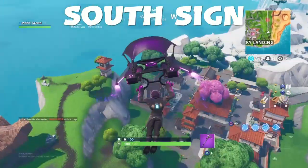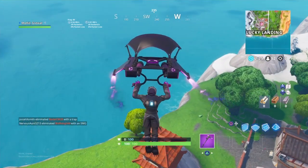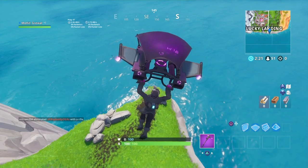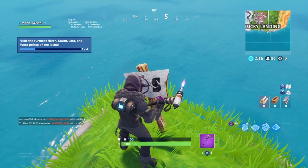The first one is the south sign, and it's close to Lucky Landings, near the edge of the world. As you can see, all you have to do is follow me — right there at the edge of the world is the south sign. And let's move on to the next one.